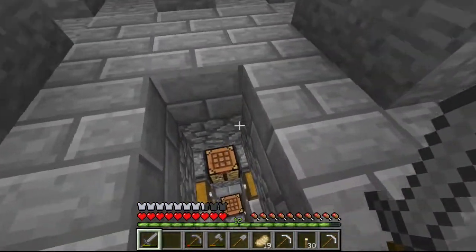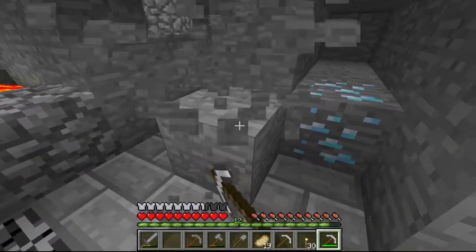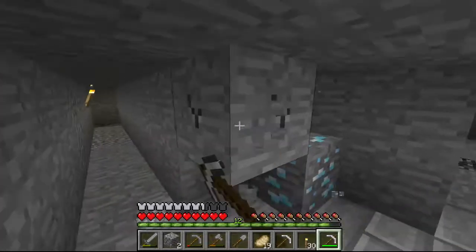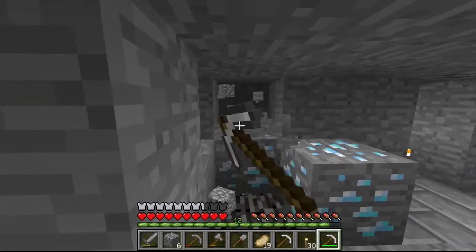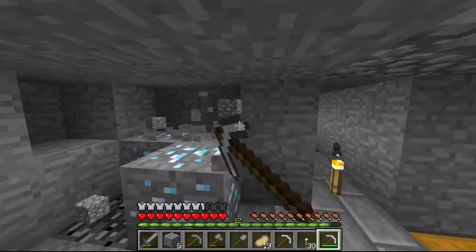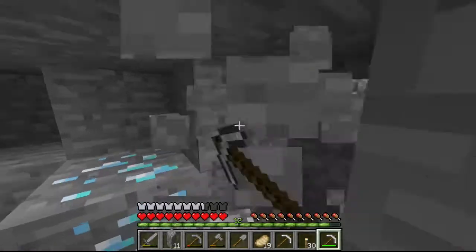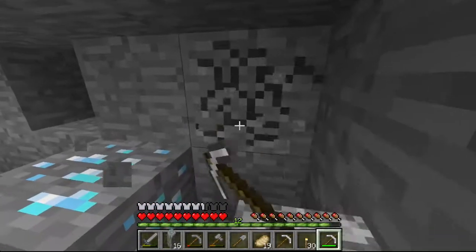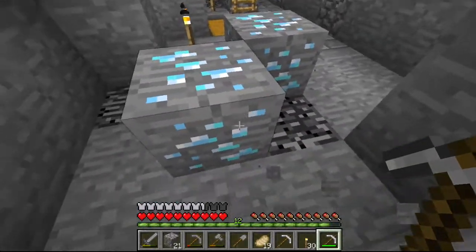Oh my god, that's like so dangerous. Now I know this is the bottom layer, so there shouldn't be any lava underneath this diamond. But I still like digging around it just to be safe, which is what you should always do. That way, if you don't mine it and then bam — behind it, a lava block. And that would be a little too tricky.